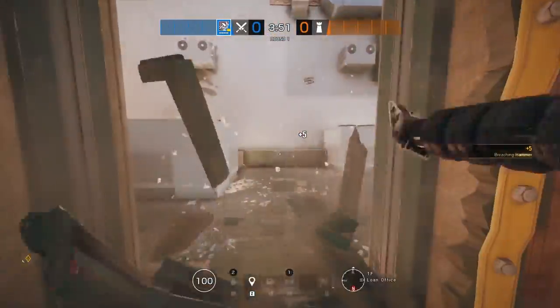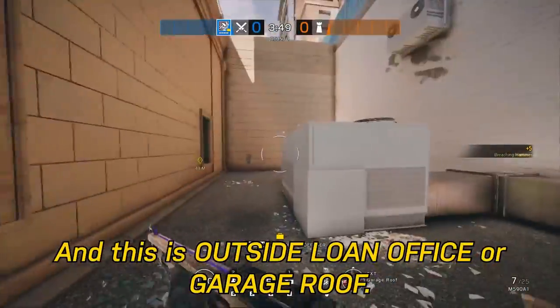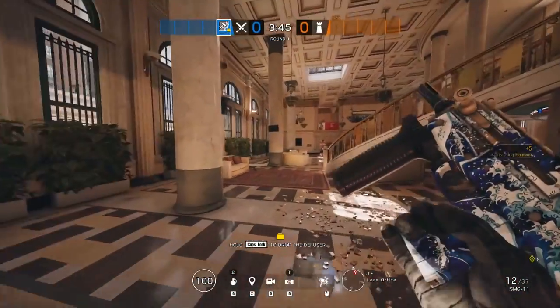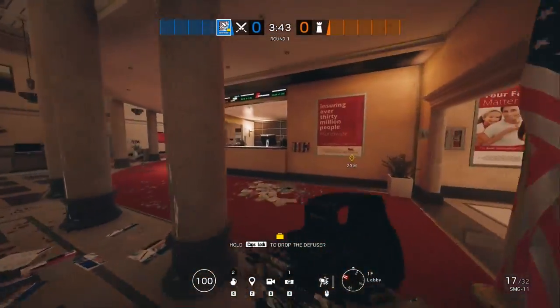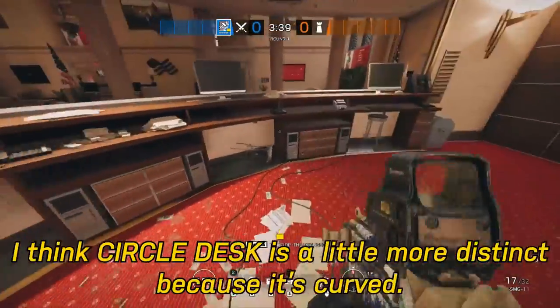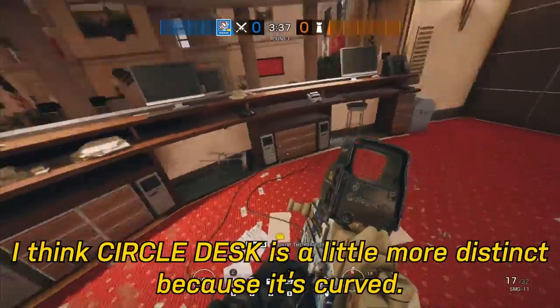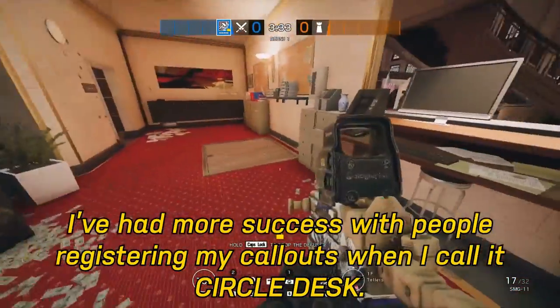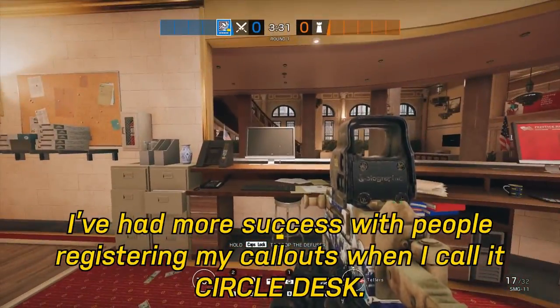Spammable wall here leading into Loan Office — some people call it Side Office, Back Office, I just call it Loan Office. And this is Outside Loan Office or Garage Roof. I call this Lobby Desk or Circle Desk — I think Circle Desk is a little more distinct because it's curved, and I've had more success with people registering my callouts when I call it Circle Desk.